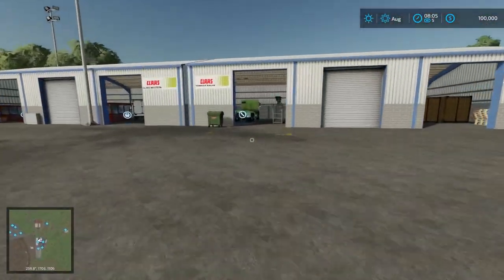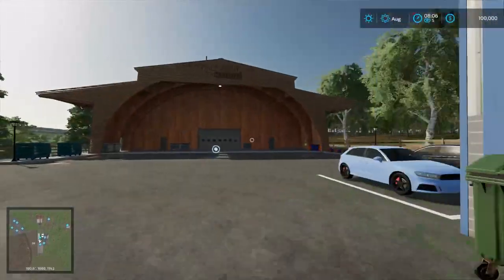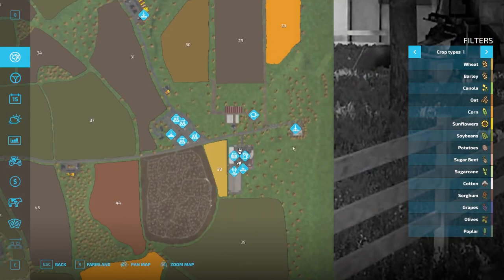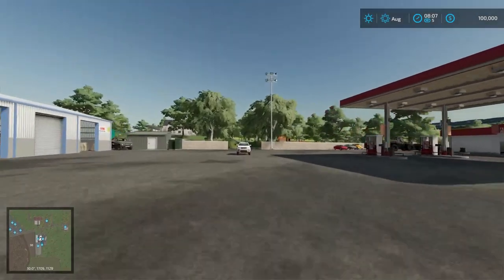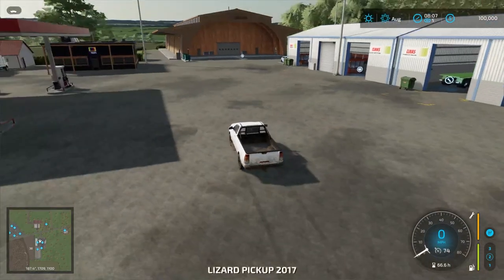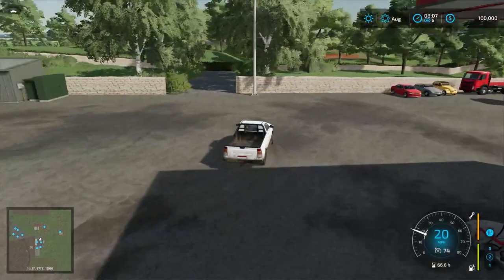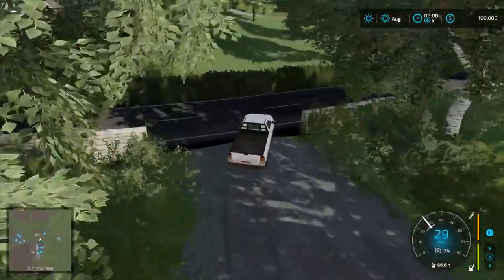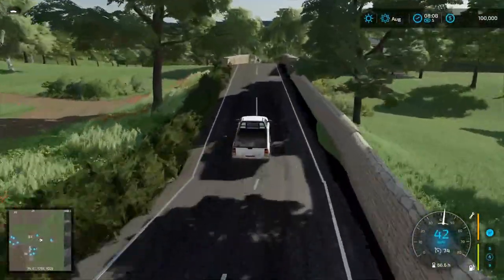We've got a repair trigger right in here, a drop trigger there, another repair trigger — kind of cool. Animal dealer here, a couple of sell points: Grace and Fuel, and the supermarket sell point around the corner. We have Shire Grain. It actually looks like a real place when you don't sell all the placeables off. I wish it was more segmented — like you can sell the stuff off area by area around each production point, that would make more sense.